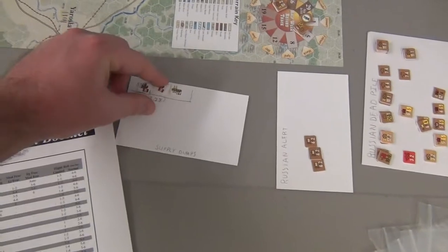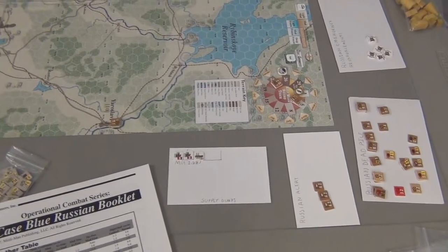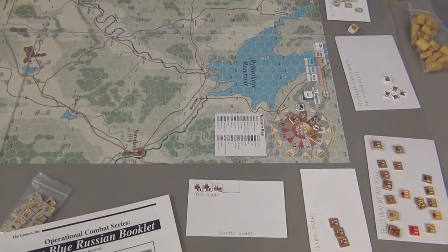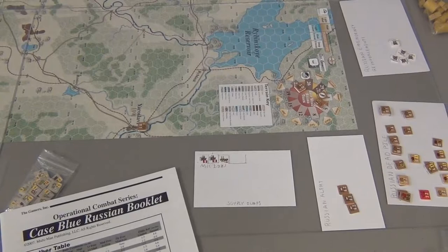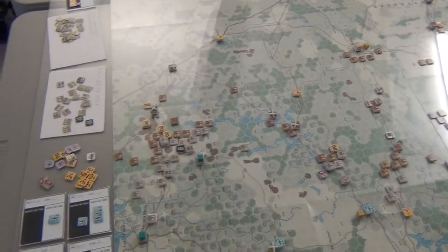Sometimes supply stacks get so high that it's just easier to have them off the board. The Russians have an interesting difference from the Axis. The Axis have a lot of mobility and a lot of overrun capability. The Russians have really slow units, and if they want to do overruns, they have to be close to the enemy and be in move mode. And given their lower action rating, the attacks would usually be kind of suicidal, because surprise rolls would often favor the Axis. So for this movement phase, I actually didn't do any overrun combat.